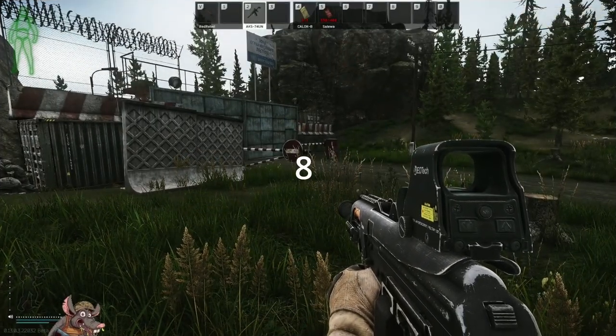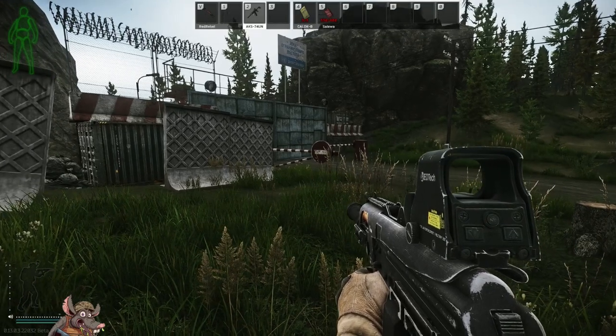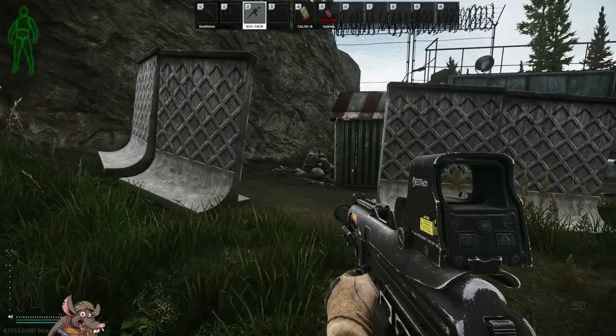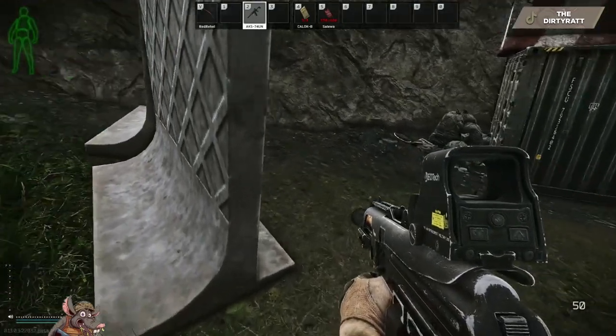Stash number eight is pretty easy and well known. We're at the northern UN roadblock extract right there. If you have this extract you'll be in a race against time to loot the stash and get out. Your stash is right here in the back left corner.